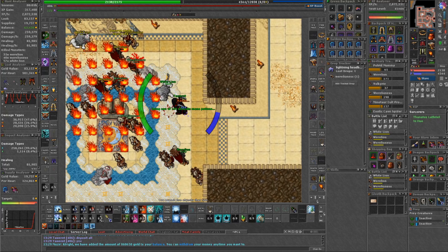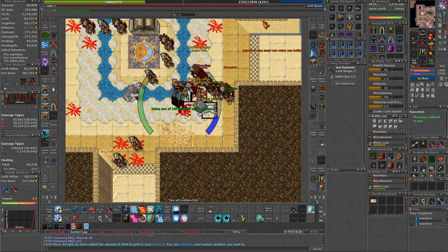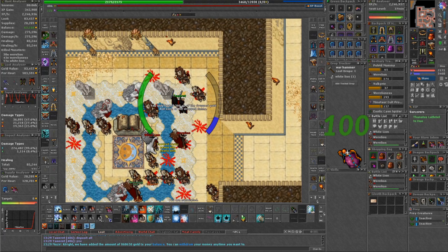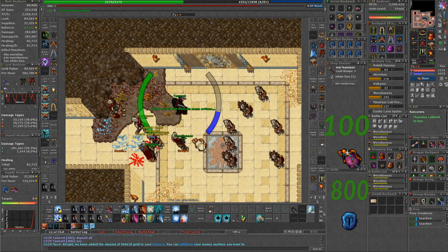The supplies you should carry with you — I usually would say take enough with you for at least a 30 minute hunt, but in this case the capacity will force you back to depot. So I had around 100 up to 150 ultimate mana potions with me and 800 avalanche runes. That should definitely be enough until you run out of caps.